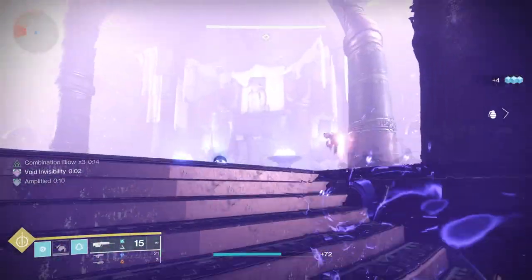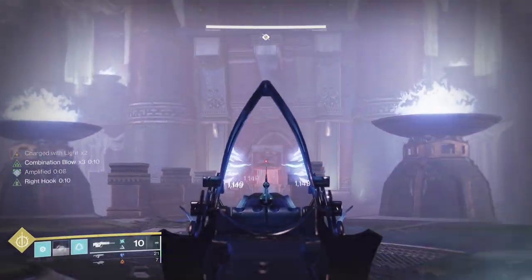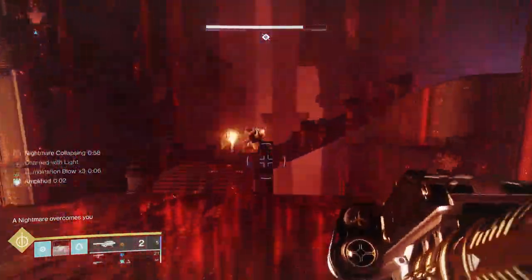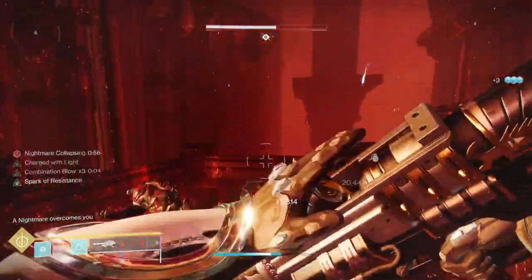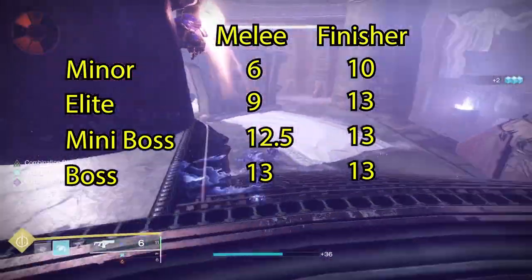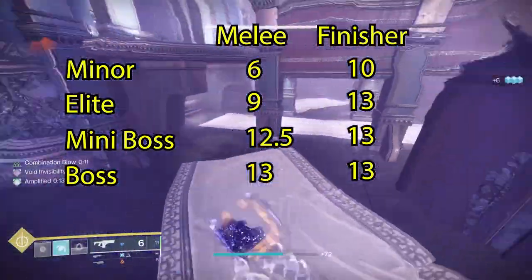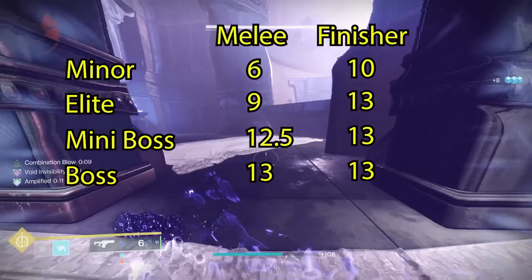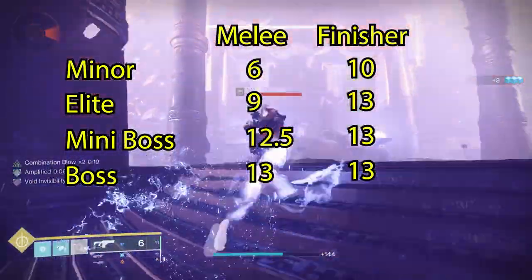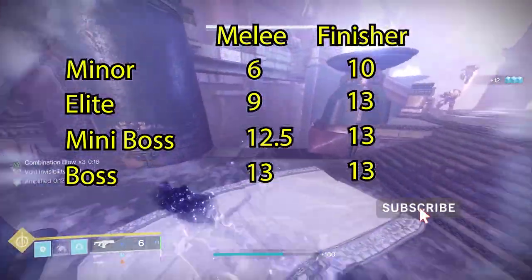With Assassin's Cowl, you have Vanishing Execution: powered melee final blows grant invisibility and restore health and shield. Finishers and final blows against powerful targets increase the duration of invisibility and health restore. For smaller enemies like minors and elites, if you do a powered melee kill, you get invisibility. If you do a finisher, you get even more invisibility. With bosses, it's the same for both finisher and melee kills.